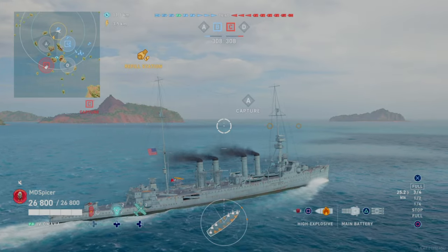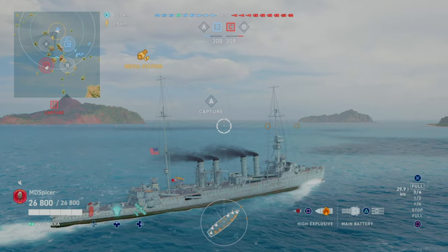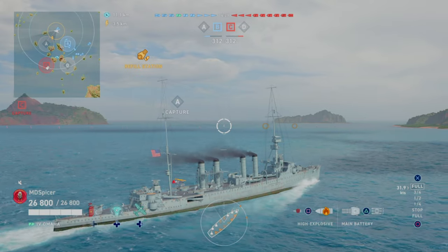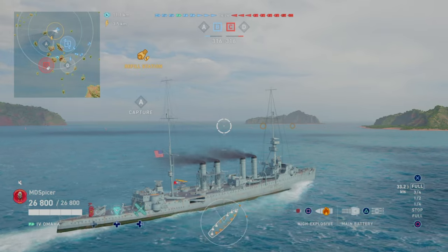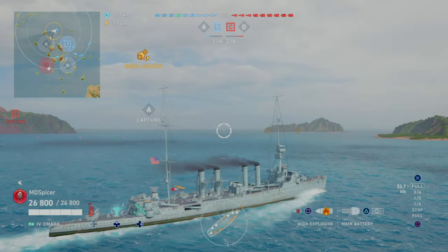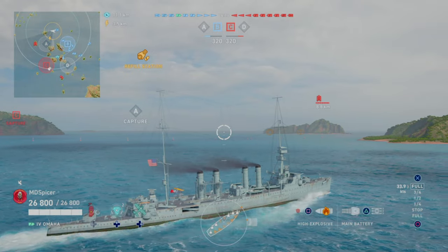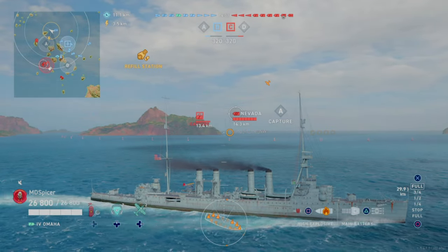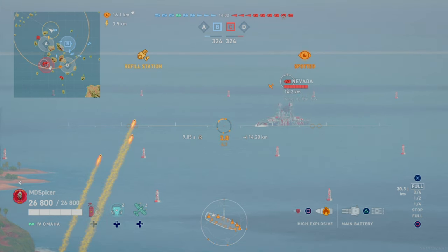With the Omaha again, you have very thin armor but you have some super strong guns. As a cruiser player, if you spawn on the outside, what you should be doing is making a beeline to the outside of the last cap. When you're making that beeline to the outside last cap, it's going to allow you to contain the enemy from the inside and allow the people in the middle cap to have some crossfire ability if the enemy tries to chase you over there. I'm at 14.2 kilometers.